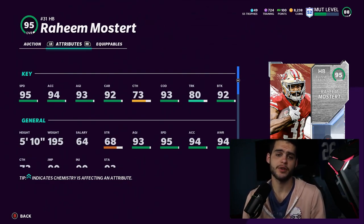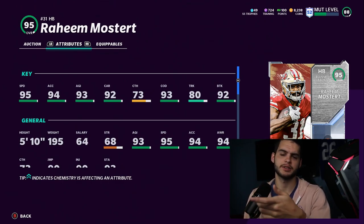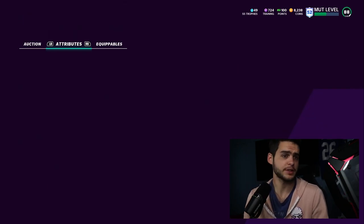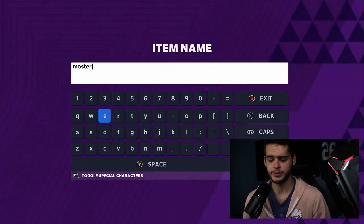If you don't have the free one yet, make sure you go to the solos and get that. If you don't, go do the set, sell the master, and each player will essentially come out to a little over or under 100k each, depending on whether you get the three-player set or not. So you essentially get Raheem Mostert for under 100k or close to it — very simple. You can do whatever you want with the other players; sometimes it's good for a budget team to just do the set.